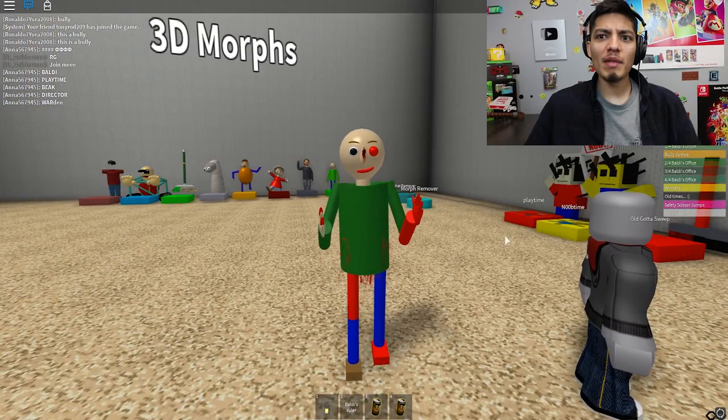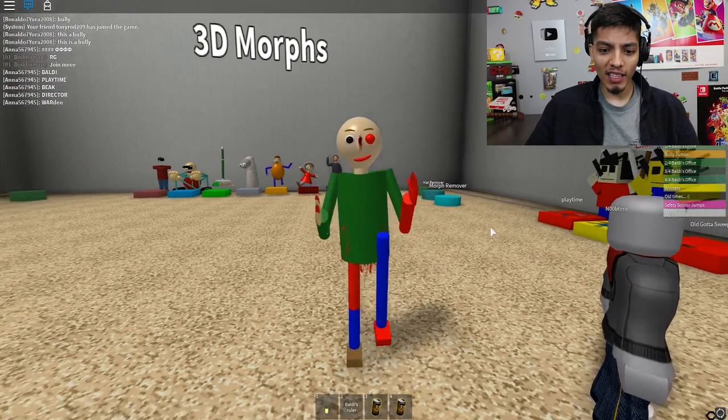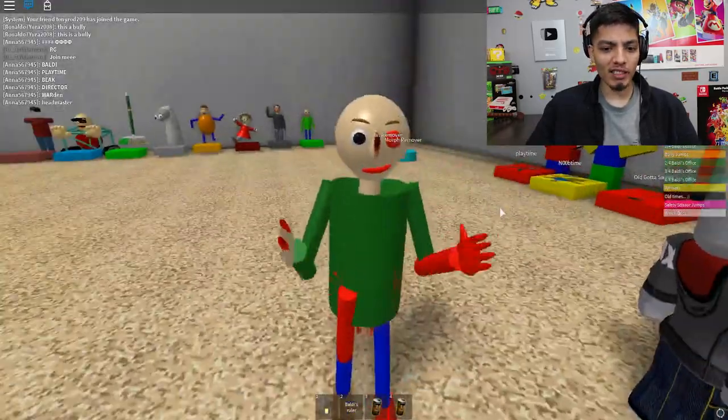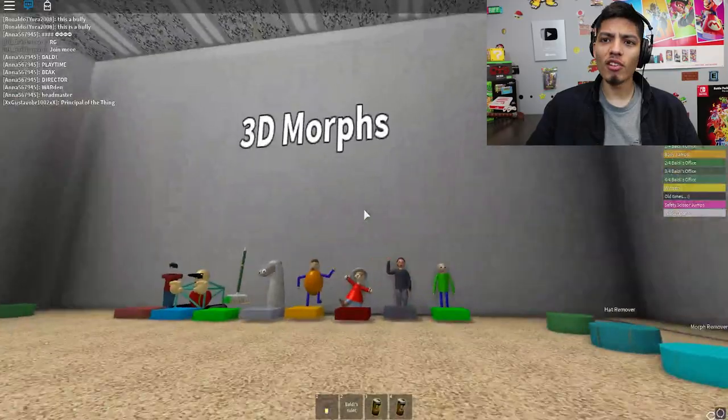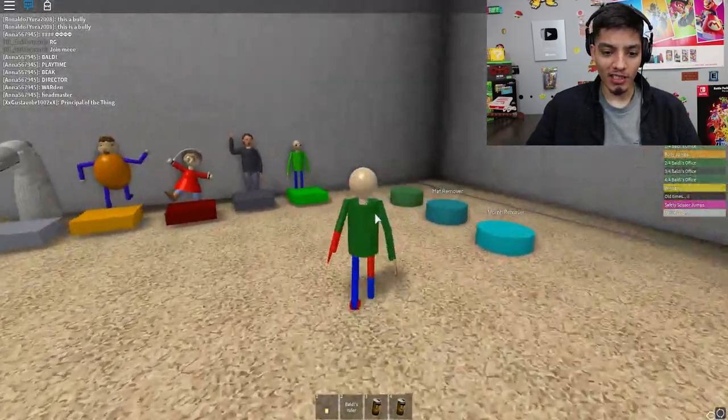Hey guys, Realistic Game here. Today we're going to be playing Escape Baldy Obby or something like that. Look at this guy, he's getting lit! As you can see we're Baldy EXE, but there's a lot of morphs here and they look pretty cool — they look on point, they look like the actual game.